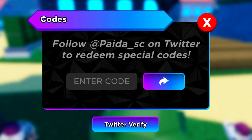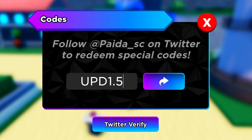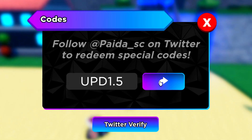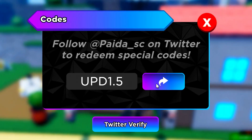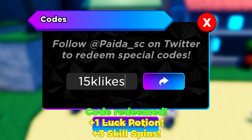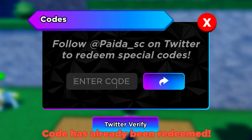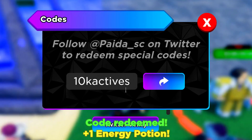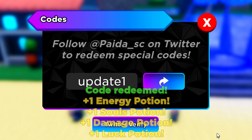Alright, we've got a lot of codes to redeem. The first code is 'sorry for shutdowns' - redeem that and you'll get two skill points and a damage potion. My damage potion is running out so that code should help. We've also got the code 'upd1.5' which gives you three skill spins, and 'fifteen key logs' which is another new code from this update.